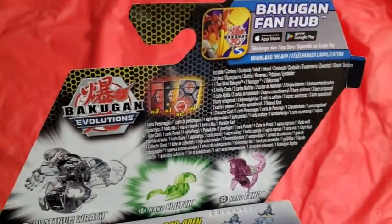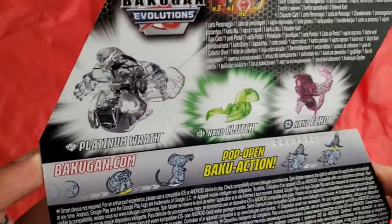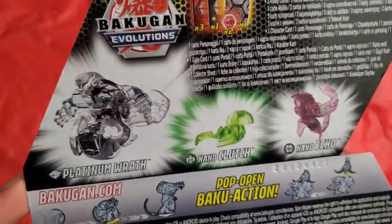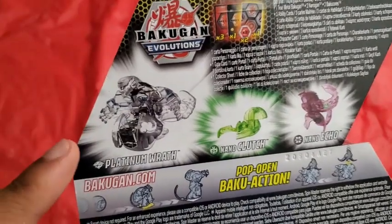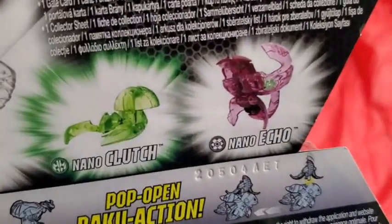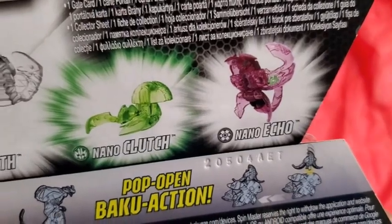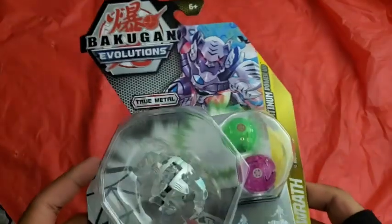I'm not on Bakugan Evolutions yet — I'm still at Geogon Rising — but whenever I get there I know I'll be excited for Wrath. Wrath is the main villain's Bakugan, by the way, so keep that in mind. Nano Clutch and Nano Echo — Echo looks unique, but I'm looking forward to Wrath the most.